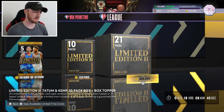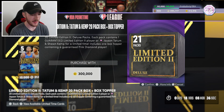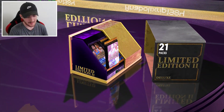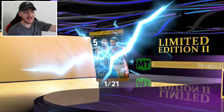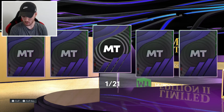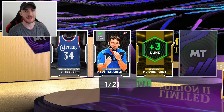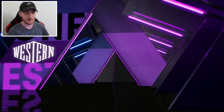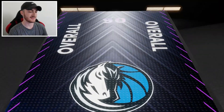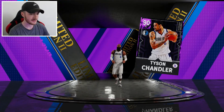Here we are now with 600,000 MT on the account. We are going to open up two of these boxes right here. I want to see some pink diamonds. If we get Paul George, it's totally worth it. The pack animations have fixed, thankfully. Number six is going to be another Tyson Chandler I think. Can I get a holo? Let's get a holo 2K.